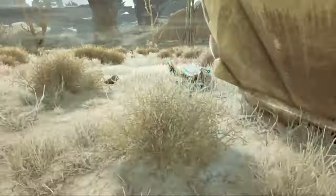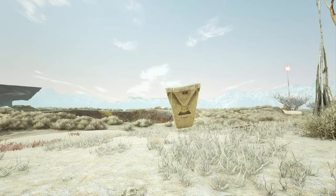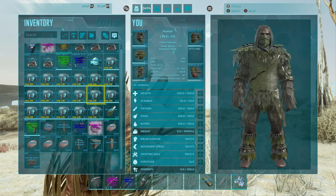If you can find a saddle you can find a blueprint in them. I found about 10 purple drops, about 10 yellows, and about 6 reds, and these are the only Rex saddles I found across all of those.